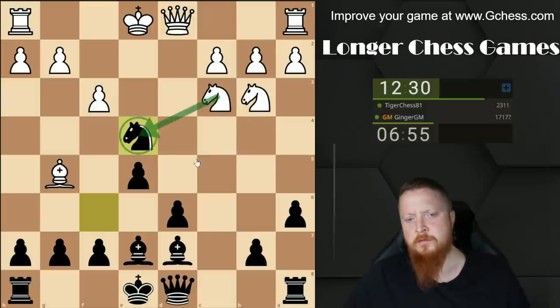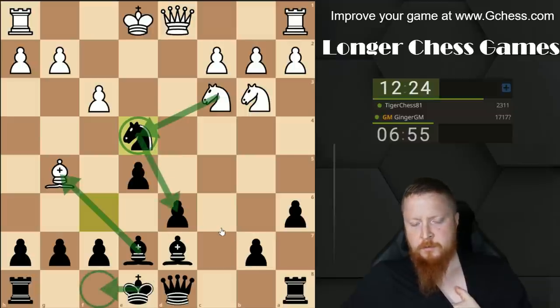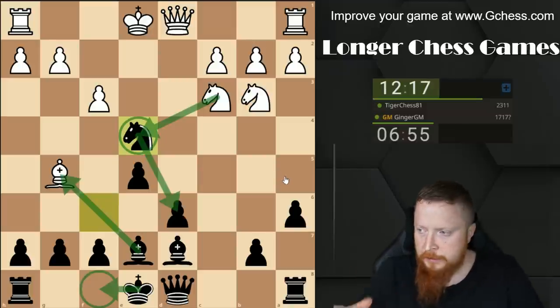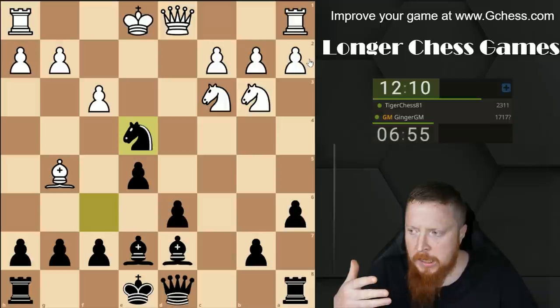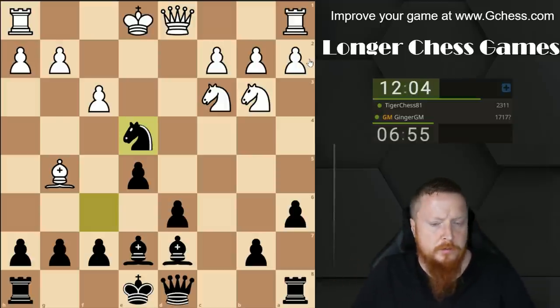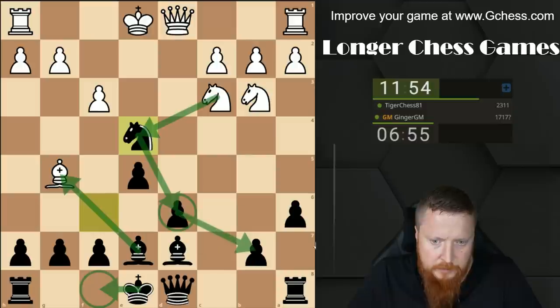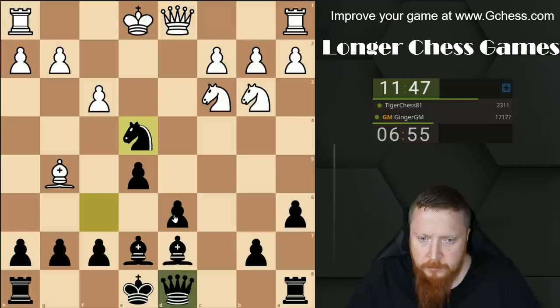What if he goes knight takes? This is much scarier. I go bishop takes g5, he goes knight takes d6 check, and I go king f8 - my king has moved. If he takes here, I go queen c7, then he comes in. I'm going to follow my instinct and play this move, though I'm a little worried. The key line is knight takes e4, bishop takes g5, knight takes d6 check - I have to move my king. What I'm trying to do is not give him an easy positional advantage; I'm trying to make it a double-edged game, leaving all three results open.